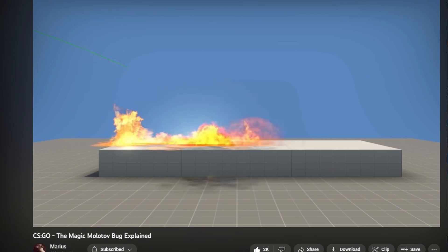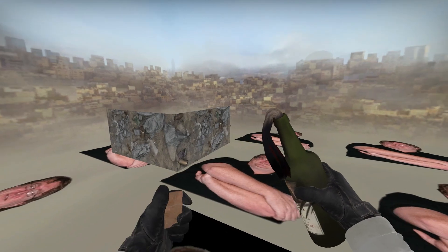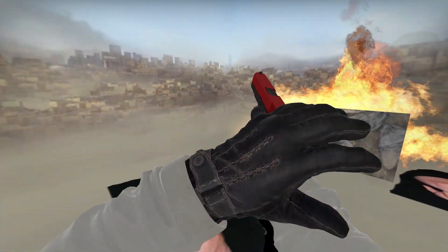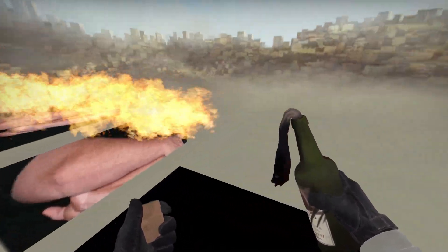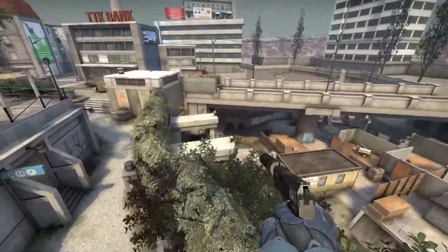Much to Marius' dismay, the magic molotov bug, as he coined it, has been patched. To sum up his great video: molotov grenades used to ignore a skybox-textured surface, which stopped them from exploding, allowing molotovs to be thrown much farther than Valve evidently intended. Now, any molotov that comes into contact with a skybox will immediately combust, making it impossible to throw nades like this. Credit to Marius — check out his channel and the video, link in description.